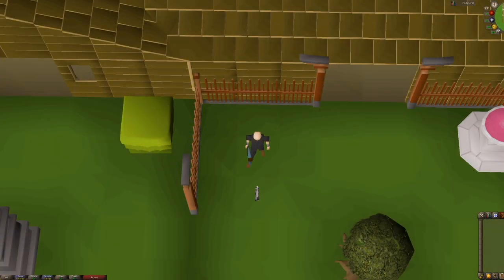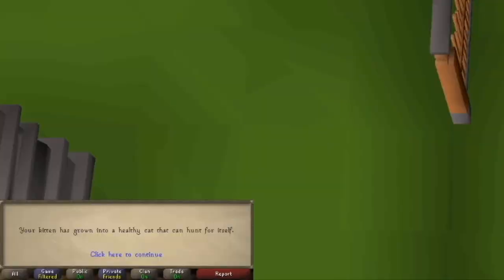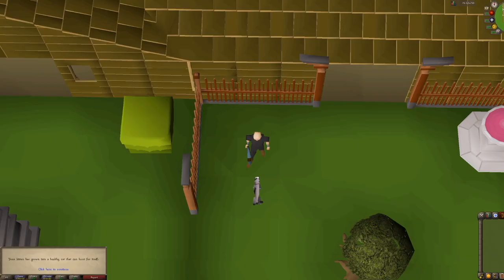Finally, after 3 hours, you will get a notification that your kitten has grown into a cat. You will be informed that the cat can fend for itself, so you will no longer need to feed it or give it attention anymore. You will be able to have this cat as a follower for 2-3 hours before it becomes an overgrown cat, and you will need to get another kitten and repeat this process.